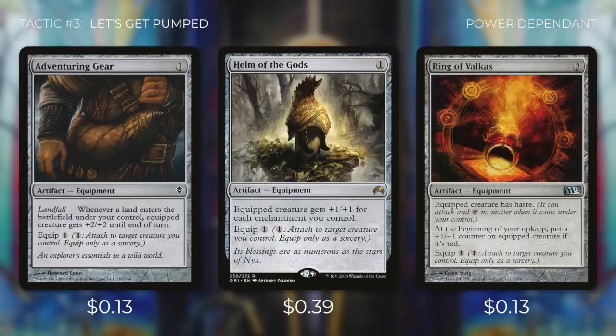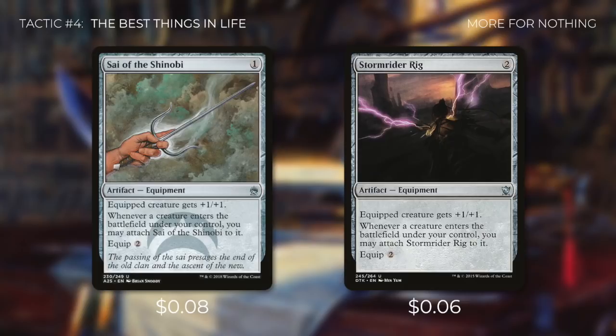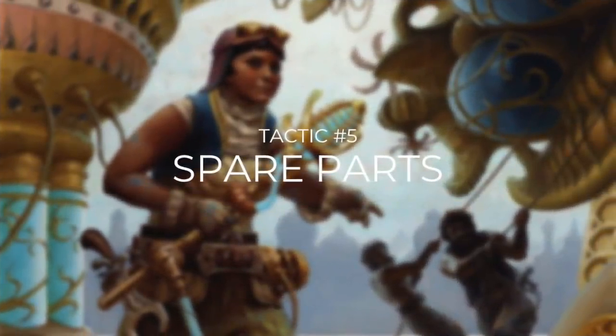Tactic number four: The Best Things in Life. First up there's Shuko, giving equipped creature +1/+0 — the best part is it costs zero to equip. So as soon as Valduk hits the field, we can attach this right to him, especially helping us get back on our feet after he dies and we recast him. We're also running Sai of the Shinobi and Stormrider Rig — both give +1/+1, and whenever a creature enters the battlefield under your control, you may attach it to it. But perhaps the best free effect comes from Hero's Blade: +3/+2, and whenever a legendary creature enters the battlefield under your control, you may attach Hero's Blade to it. If we get this out on turn two and cast our commander on turn three, it's going to be a 6/4 that creates an elemental right away.